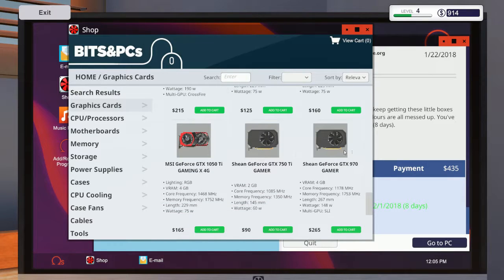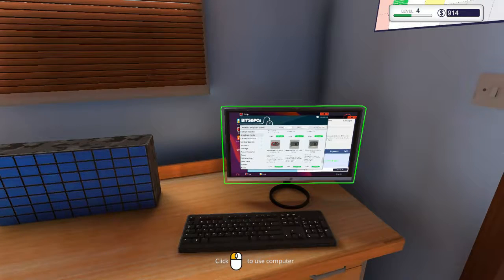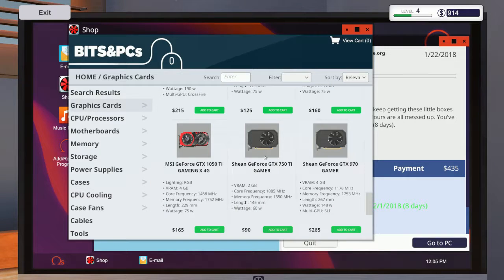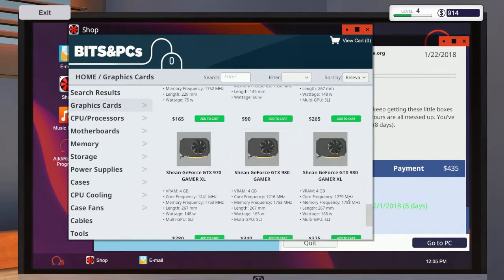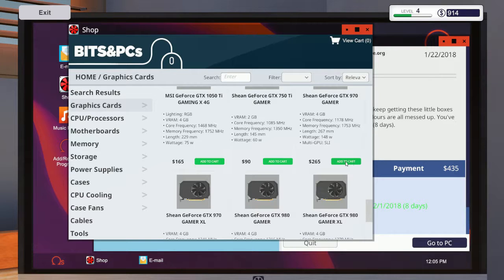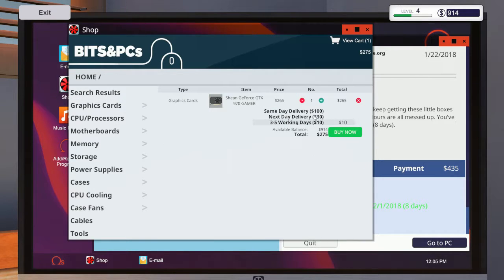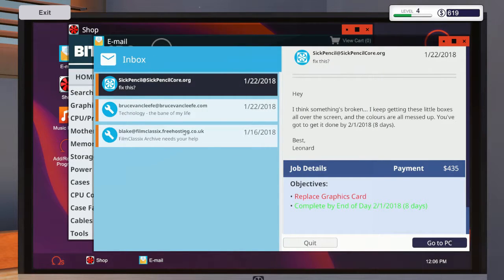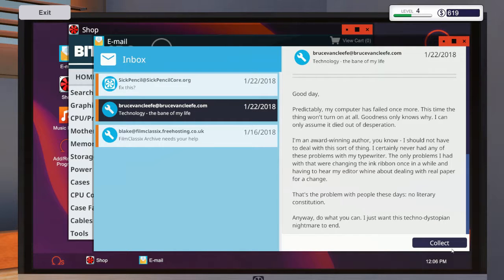So this one, the graphics card is 435. Once again another profit there. The GTX 970 - so 265. And it's just regular, so let's go ahead and add that to the cart. Dude, we're going to get like three days of work in today. We're so epic. So let's go ahead, that one is on the way. This one we can collect and discard.